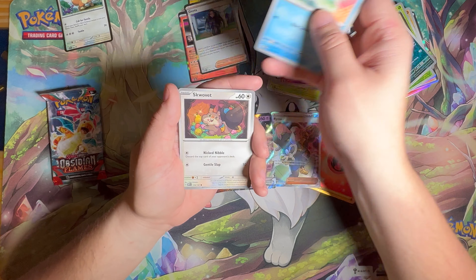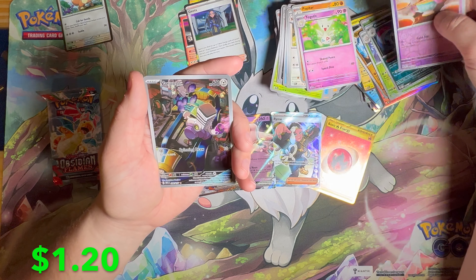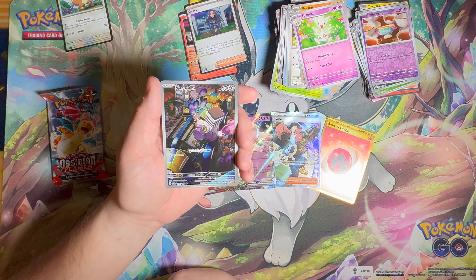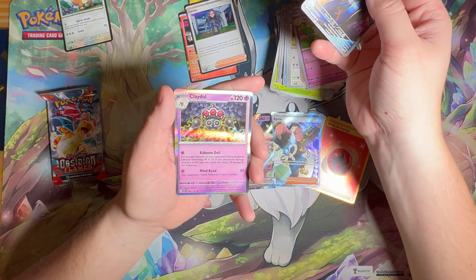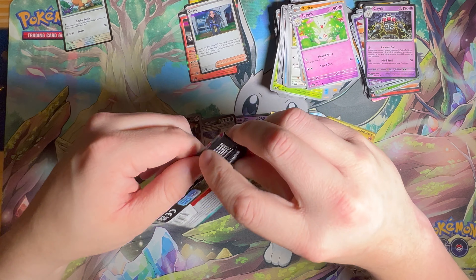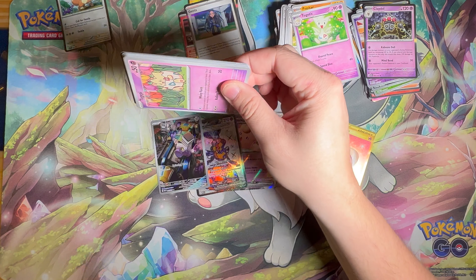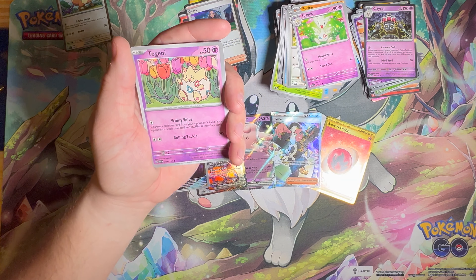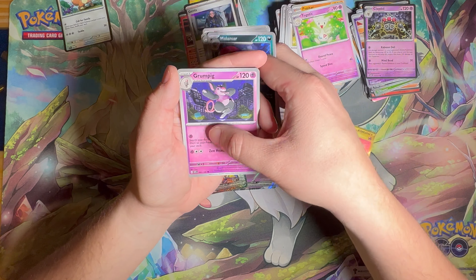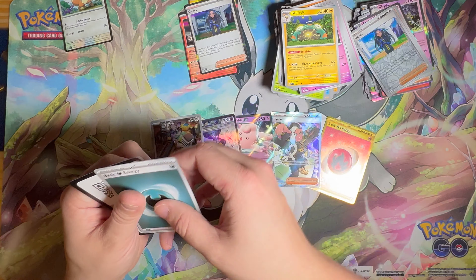We got a Squawkabilly, Gumshoos, Pupitar, Sinistea, and a Varoom. There's a nice alternate art card in there — I've literally been out of the loop so I'm not sure what they're calling those now. We got something from the second booster bundle. That first booster bundle really made up for all three products. Last pack — we're looking for that big Charizard, but my wife had to pull them all. We got Litwick, Giratina, and a holo Togekiss.